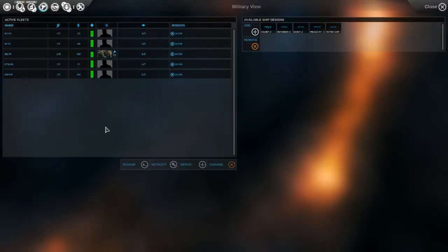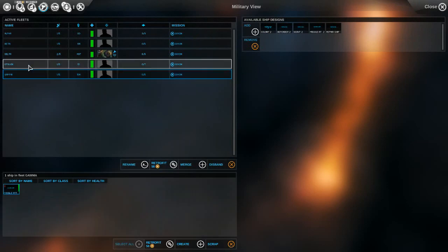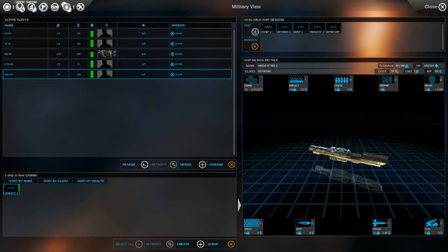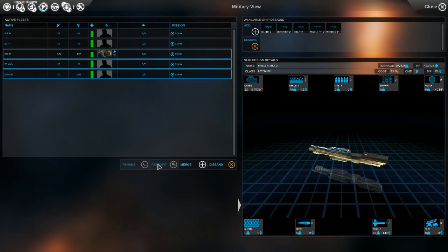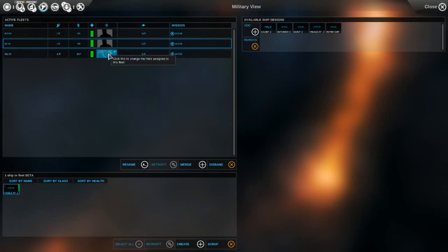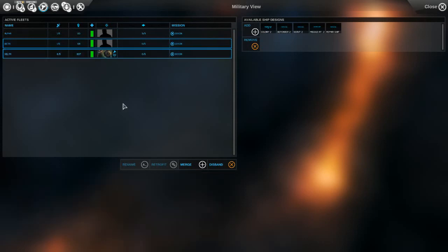So let's merge - we have a missile attack, repair, and two missiles. We actually want to retrofit this missile attack ship because we upgraded it in our last video. We have a repair ship as well and two missile attack ships. We're going to merge these fleets to create our attack fleet which has a commander in it. Our commander also leveled up last turn. There is another missile attack ship in there as well.